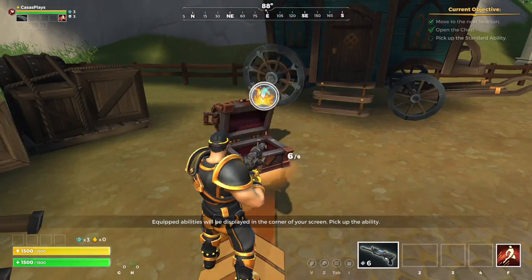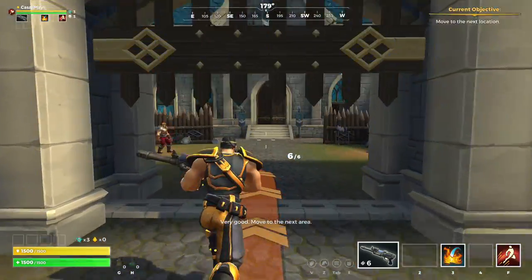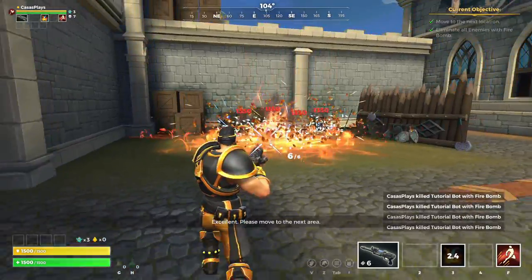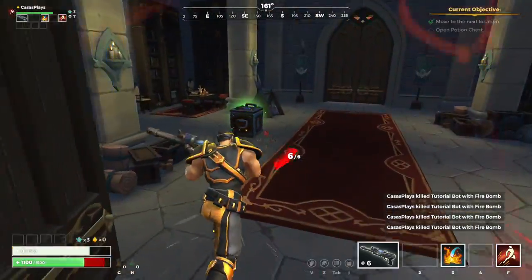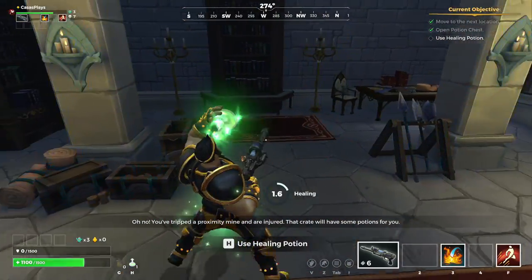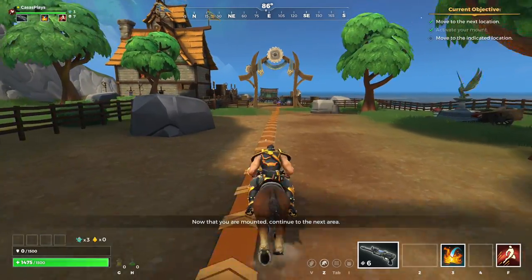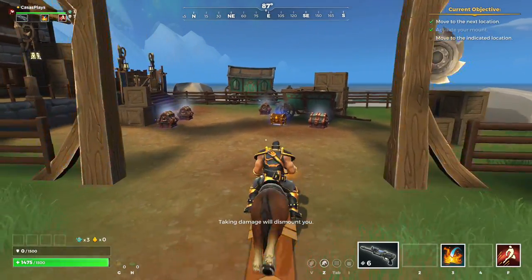That way we can get into the actual game. Throw a fire bomb at the target. That crate will have some potions for you. Continue - when outdoors you may mount up to travel faster. Taking damage will dismount you.